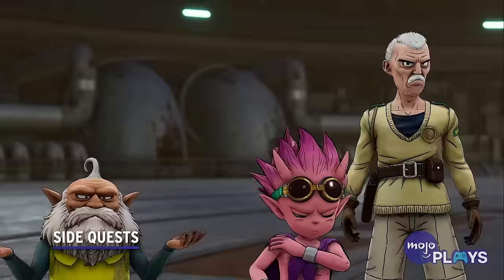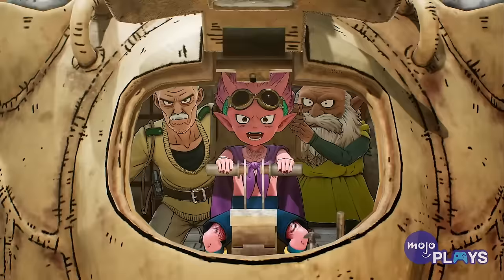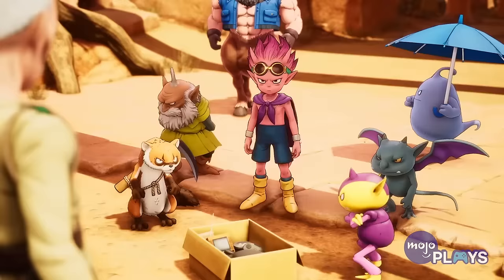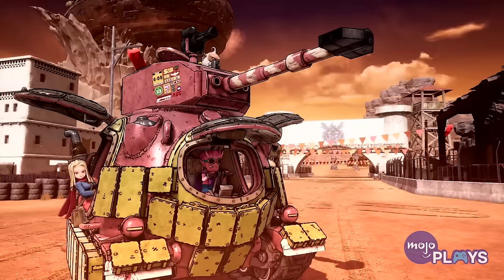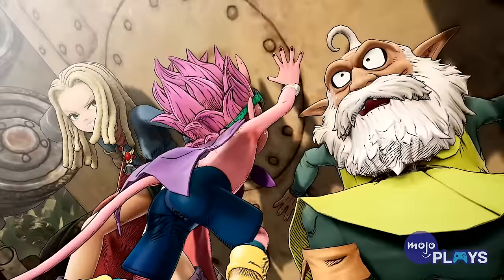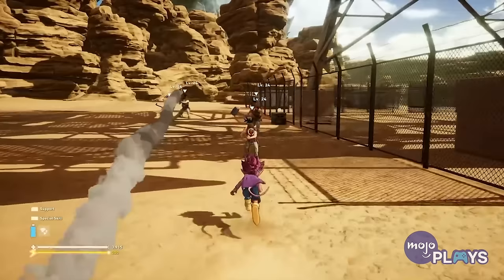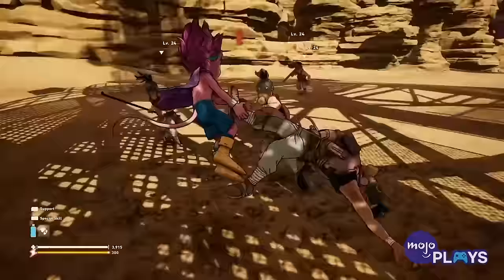Side Quests. If you're ever wanting a break from the main story and need a good excuse to get more XP and materials, Sandland will come packed with a variety of side quests to take on. In addition to normal one-offs with mini-stories, you can take part in activities like racing, arena challenges, and bounty hunting. Some missions may even lead you to meeting new characters or obtaining new parts for your vehicles.